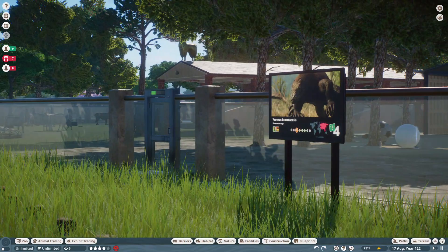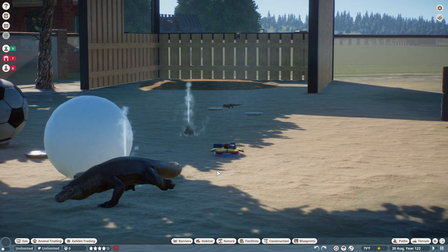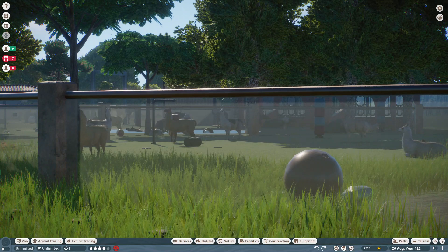Next up we've got the Komodo dragon. Is that a baby Komodo? There's a baby dragon. Next up is the golden llama statue — there's the llamas. A lot of llamas — there's a little llama!